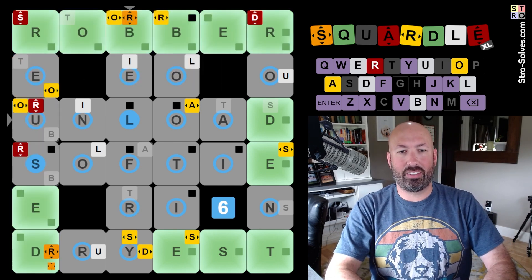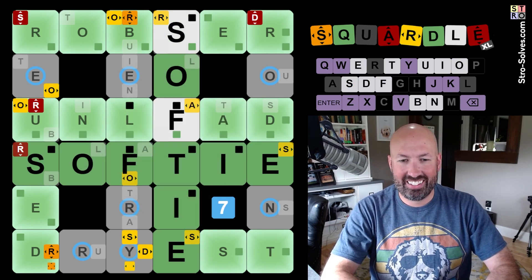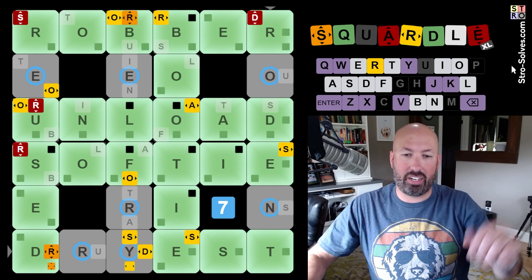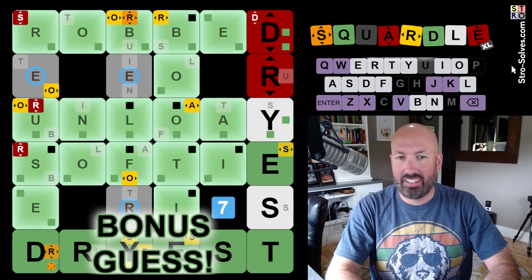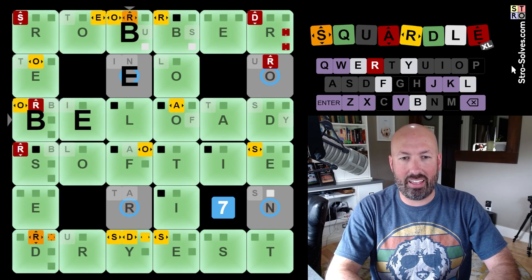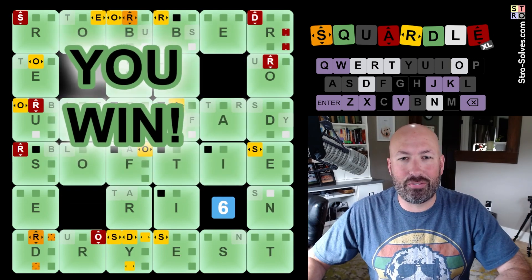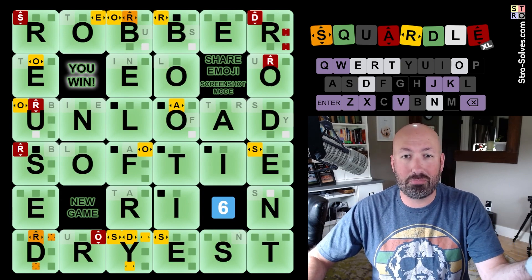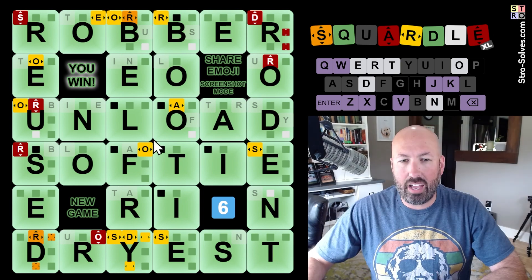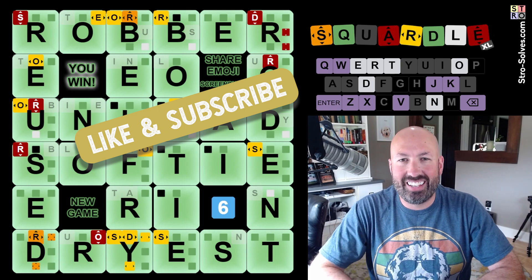Now we're on the third — let's unload. On the softie. Very nice. Well, we can't do both because we need the O second for rodent and the R second for dryest. So let's just do dryest. And then we're up at the top — we'll reuse that guess. Belfry is a very fun word, I really like that. And then we'll end with a rodent. Very nice! First time doing a Squaredle XL and I ended with six guesses. I feel like that's pretty good. If you've tried the XL version, let me know how many guesses you ended up with, and what the weirdest word is that you've come across so far. Be sure to like and subscribe, and I'll see you again soon with some more puzzles.